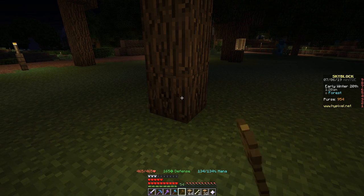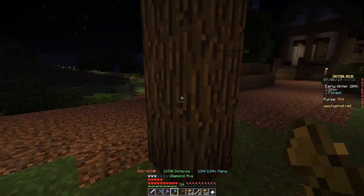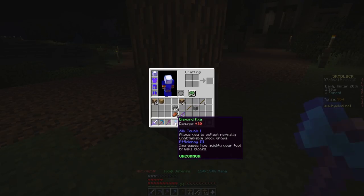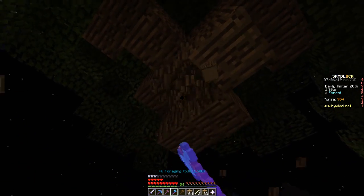So with that out of the way, first up, a regular wooden axe. Yup, that's really slow — you guys expected that. And next up, we have our diamond axe with efficiency 3. You can see it cuts through like it's nothing.